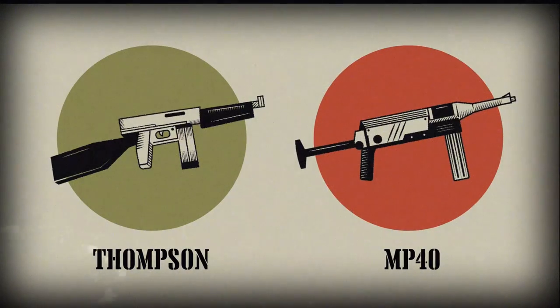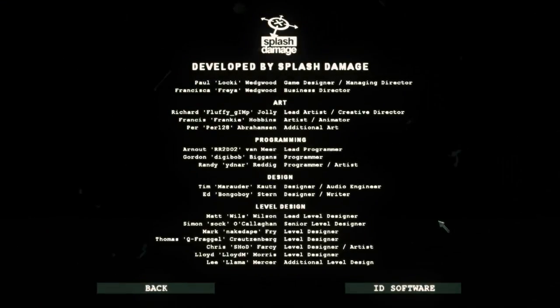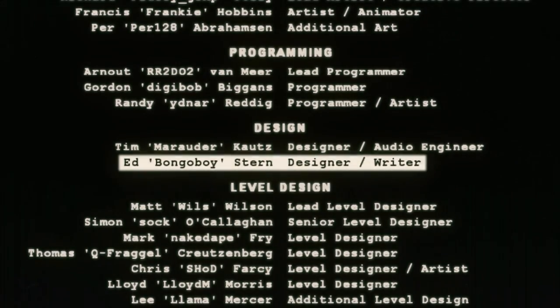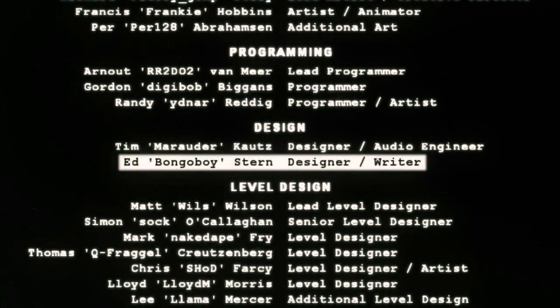So why were players saying something else? What had gone wrong here? I put those questions to Ed Stern, the lead writer for Splash Damage — or perhaps you knew him better as Ed 'Bungoboy' Stern from the credits. He told me that to begin with, the team assumed this was just a mistake. They could open up the config files for both weapons and see that numerically, players were comparing the exact same gun. Damage, rate of fire, reload speed, clip size — absolutely the same. The players are wrong, this is bad feedback.